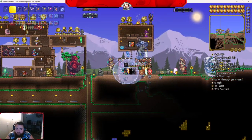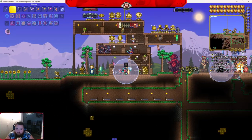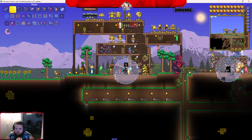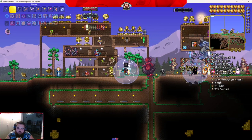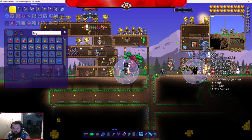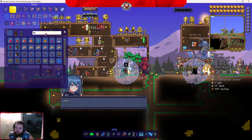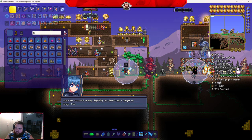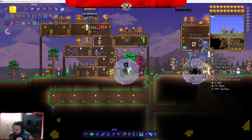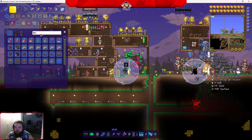Have we done the Goblin Invasion? Yeah, because we have the Tinkerer. What about the Hextall? Shadow Flame Hextall — is my X key not working? You probably can't type it all in. I'm trying to find the Recipe Browser and it's not even letting me. I need the Goblin Invasion. So let's summon the Goblins then.